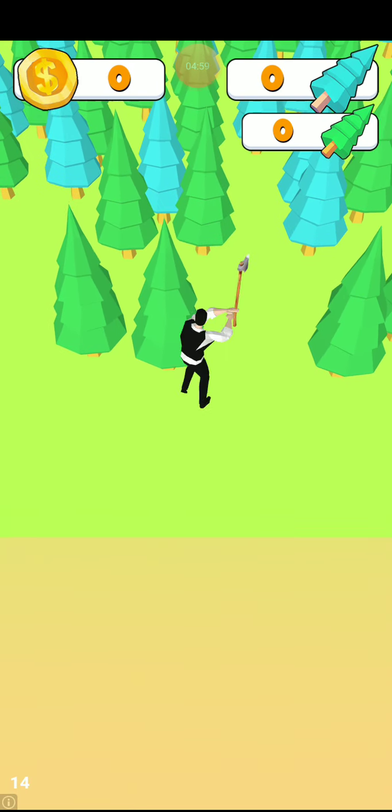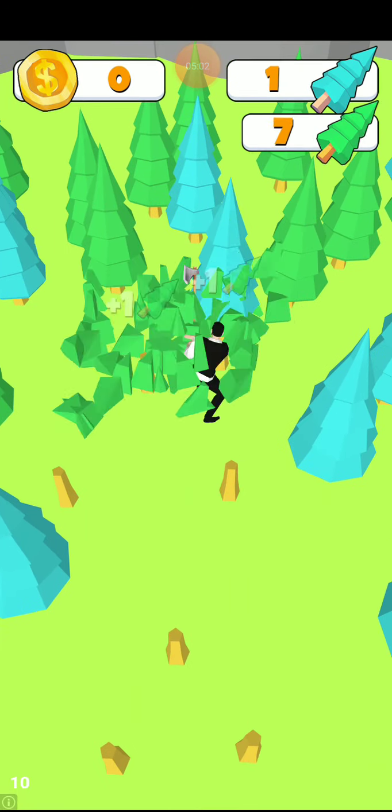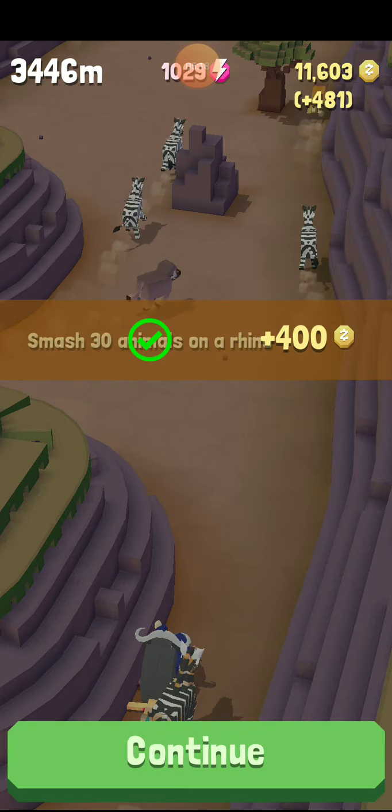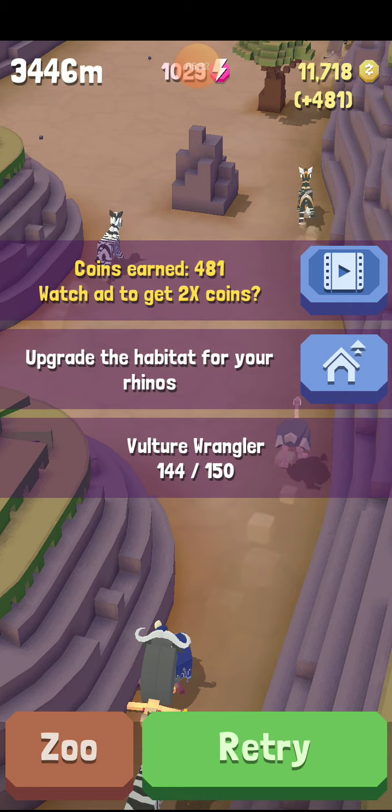You're going to be seeing this thing a lot. I just run till I get eight — I pretty much memorized this because I've played it so much. I'm going to take you through my Sky Zoo real quick. That's $400 to New Zoo.